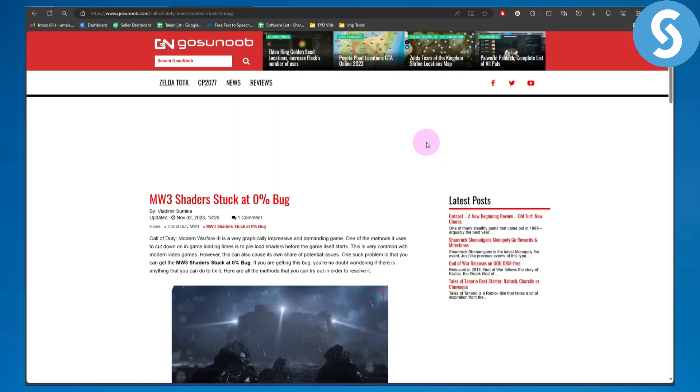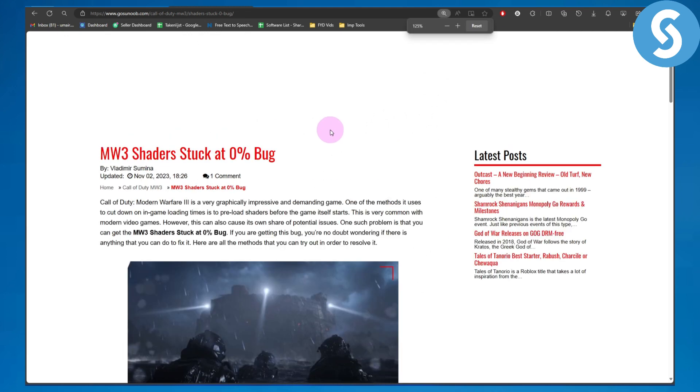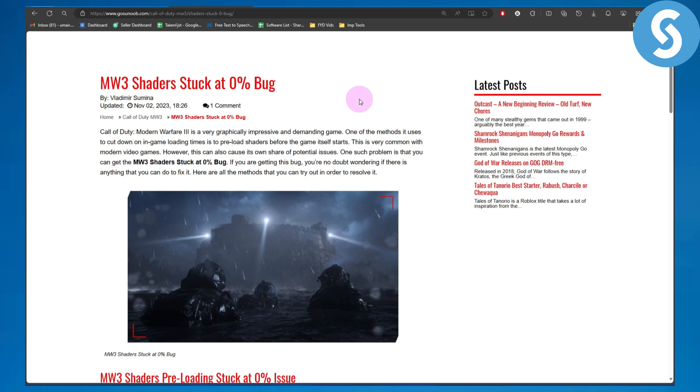If you are facing this type of error, Call of Duty Modern Warfare 3 is a very graphically impressive and demanding game with a lot of requirements to simply run. One of the methods it uses to cut down on in-game loading times is to preload shaders before the game itself starts. This is very common with modern video games. However, this can also cause its own share of potential issues — one such problem is the Modern Warfare 3 shaders stuck at 0% bug, which can be very annoying and irritating.